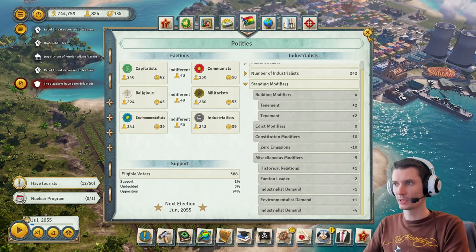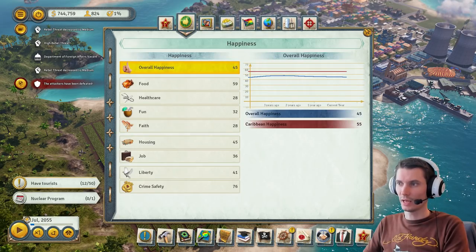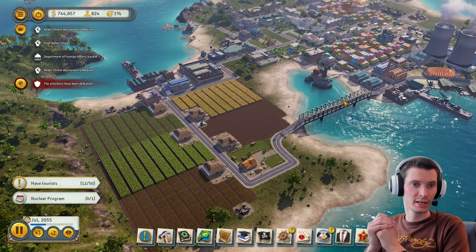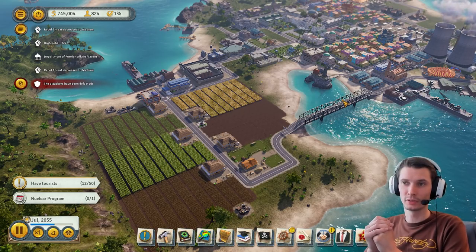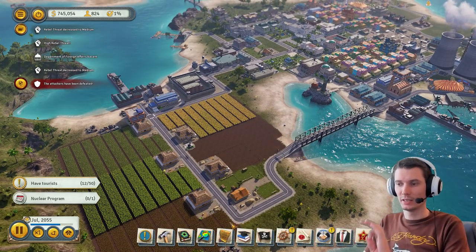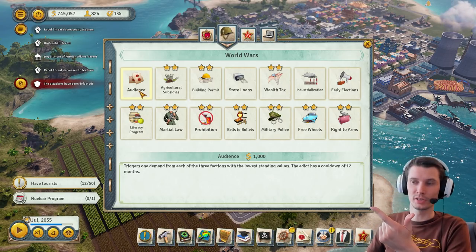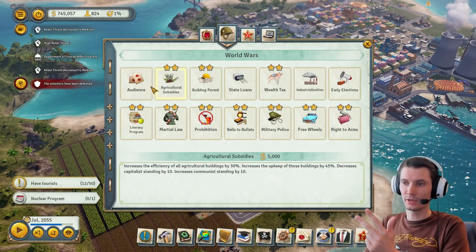I'll go through the points and then show them in action. Second point: Audience and Broker — broker is a huge benefit. Even if you don't have spare bank assets, one of the edicts you can research under World Wars is Audience. I suggest it for three reasons: first, you can trigger it every twelve months, which is quite often compared to other actions.